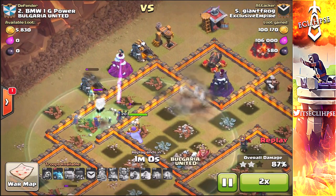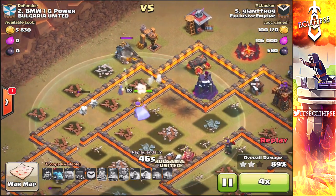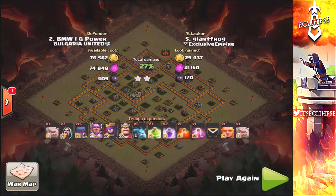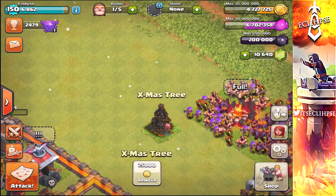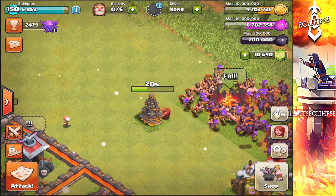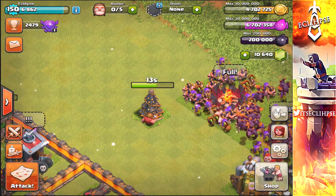I would love this feature so much because it would cut down so much time making armies and you could have much more diversity while raiding. Imagine you use giants, wall breakers, goblins, and wizards — a pretty complex army that's a pain to make because you have to keep switching through barracks. With army presets, you enter the army once, save it as 'Army One,' and whenever you want to use it, just click that button and it makes the complex army instantly. I think this feature has the most potential and will eventually be added to Clash of Clans.